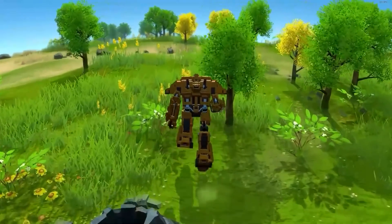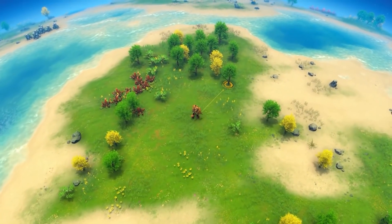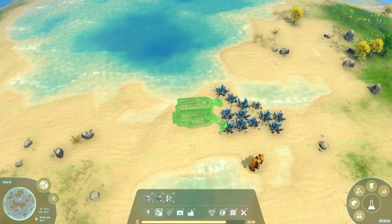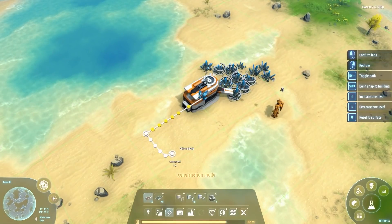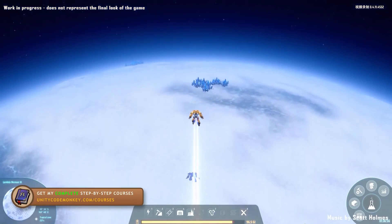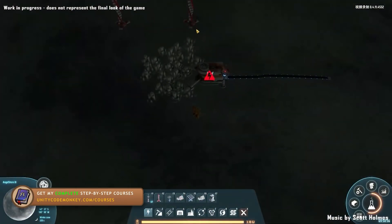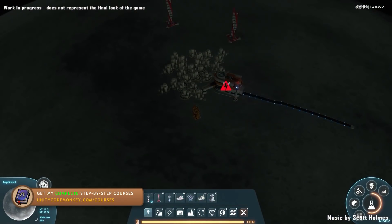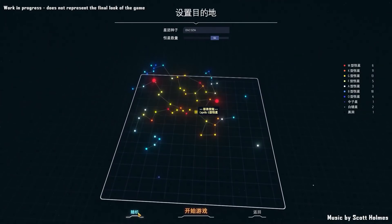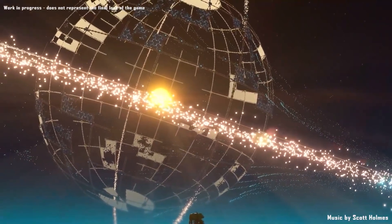Dyson Sphere Program is a sci-fi factory automation game. You control your mecha and start off manually mining basic resources. Then you do some research and start building some machines to do the mining for you. You take those base materials and turn them into more and more complex items. Eventually, when you start needing more space to build or more exotic resources, you leave your home and begin colonizing other planets. And just like the name of the game implies, you start needing more and more energy, so you build a Dyson Sphere to harvest energy directly from the sun.